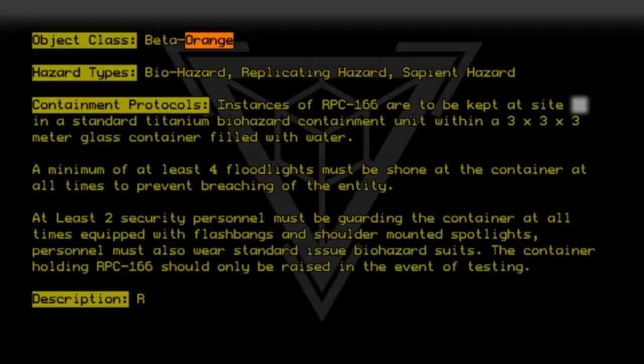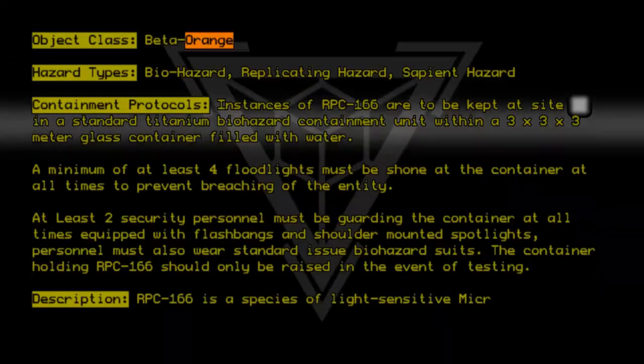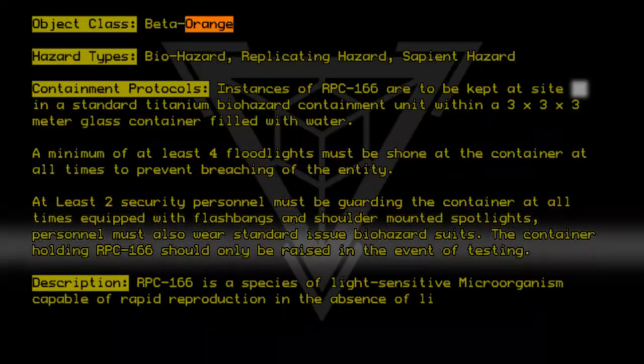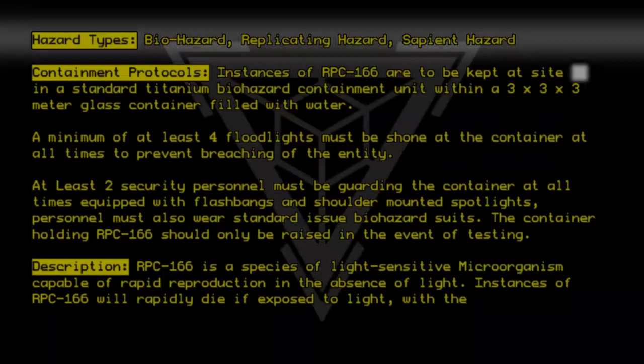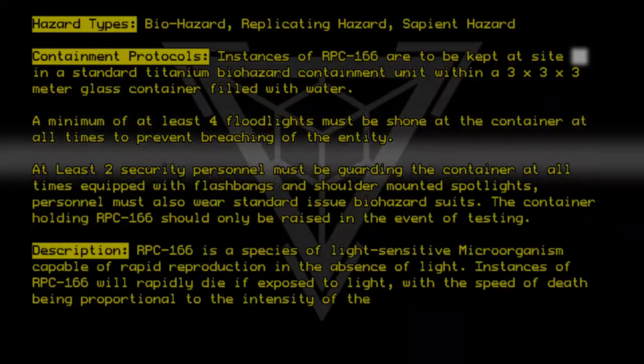Description: RPC 166 is a species of light-sensitive microorganism capable of rapid reproduction in the absence of light. Instances of RPC 166 will rapidly die if exposed to light, with the speed of death being proportional to the intensity of the light itself.